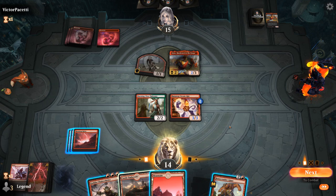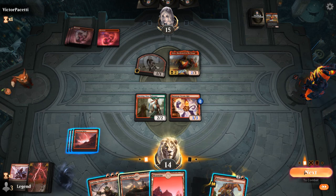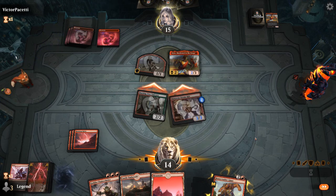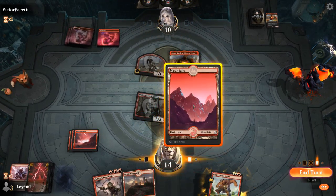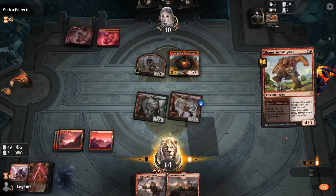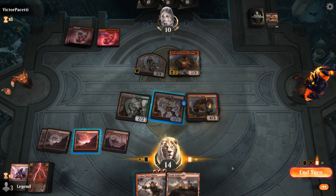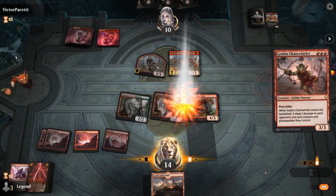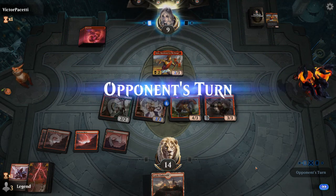Although if my opponent doesn't block I would rather play Chainwhirler first main. Opponent took it — do we want a Bonecrusher? If they Embercleave next turn, Anax would go up to five power Trample double strike, dealing eleven damage, which isn't quite lethal. I guess the safest play is just to play Bonecrusher Giant, which doesn't cost me any life, and then use the mana from Steamkin to play Chainwhirler, which will deal with the Satyr tokens and is less likely to get Embercleaved. We also get a 3/3 First Strike to potentially block Anax.